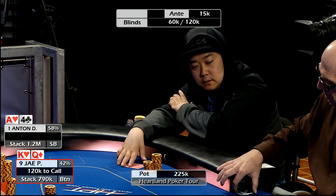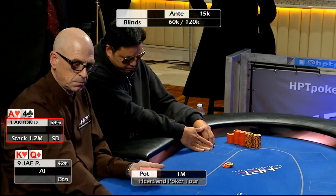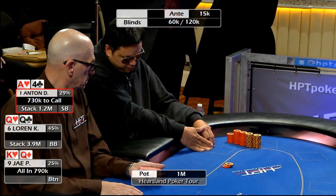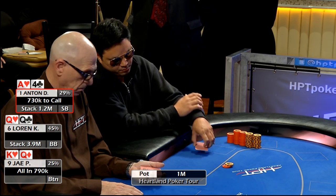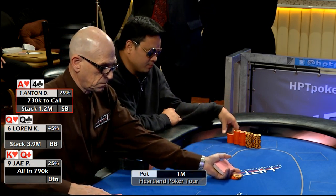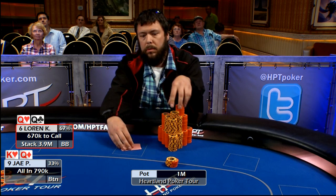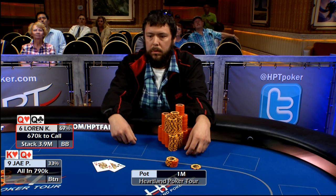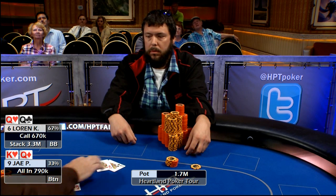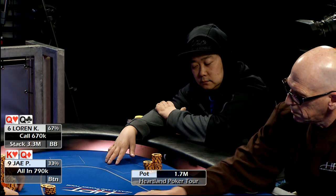Jay's going to be first to act on the button. Jay's going to move all in on the button. Over to Anton in the small blind. Anton folds, over to Lauren in the big blind. Lauren's going to make the call. Let's see the hands. Lauren's got pocket queens — queen of hearts, queen of clubs. Jay shows king-queen — king of hearts, queen of diamonds.